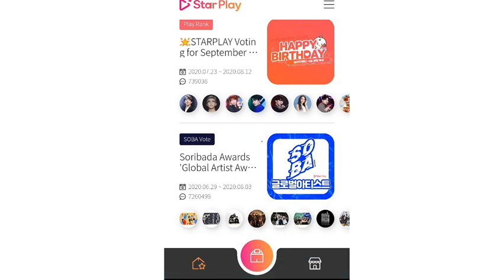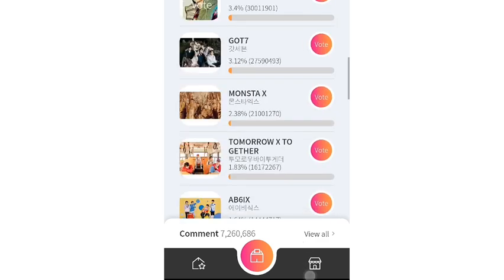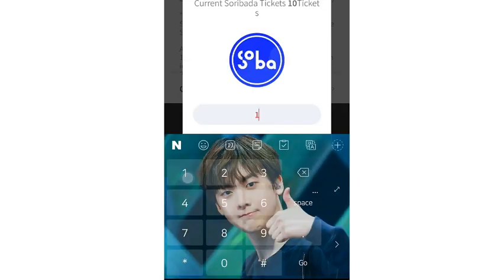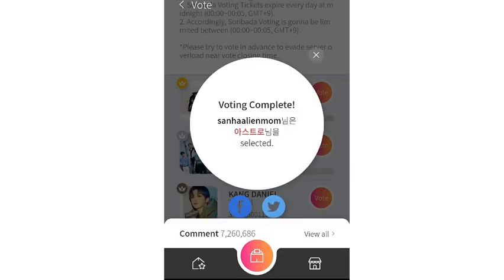Scroll down — you can see the awards in the last session. Click on it. We are currently in second position. Click on Astro and vote. You need to use all ten votes. Click okay.